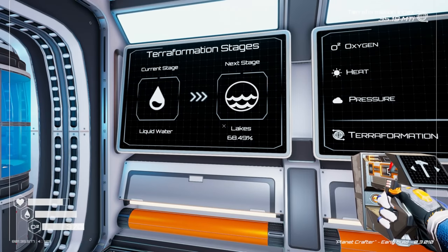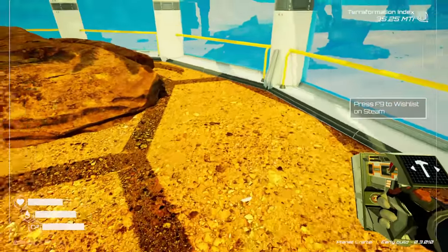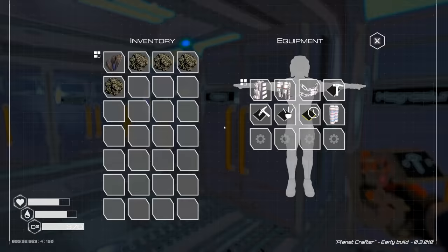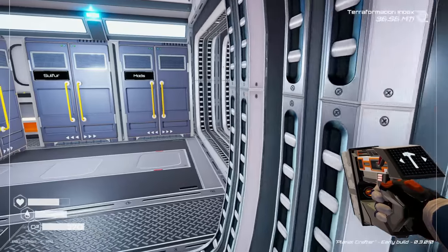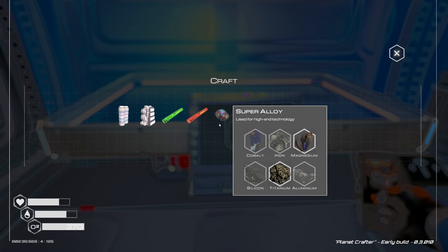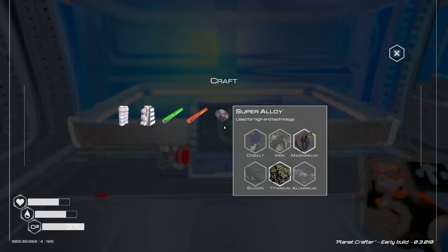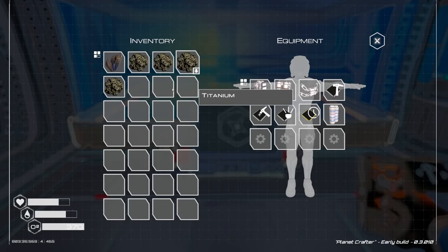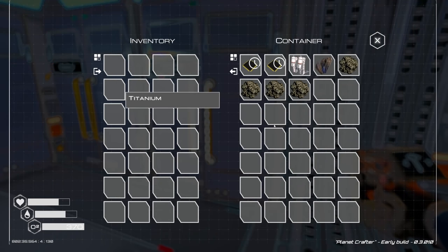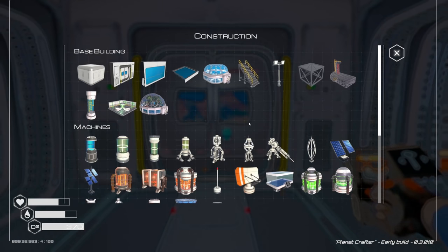Taking a quick food break — some delicious space beans. The lakes are almost finished and I'm excited about the next stage. This little biodome room is so cool. My inventory is getting full, so from now on whenever I collect resources I'll try to craft super alloy first — that's cobalt, iron, magnesium, silicon, titanium, and aluminum.